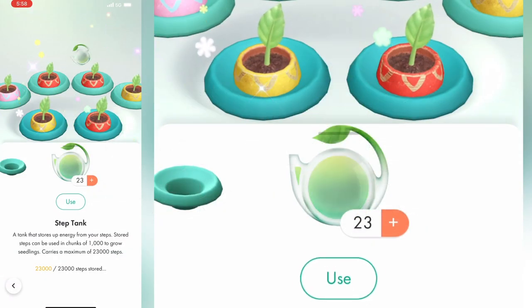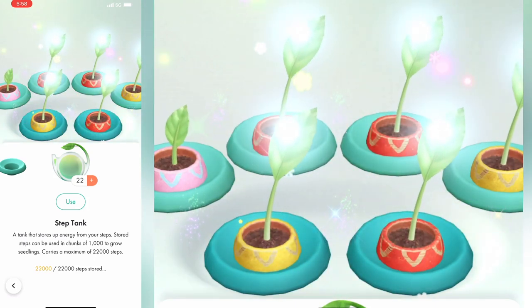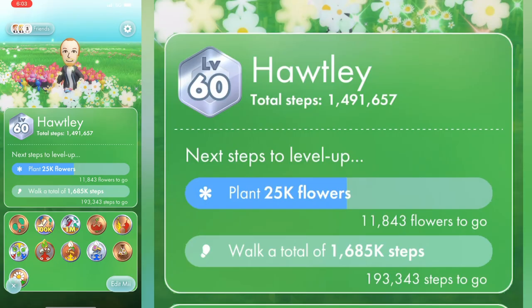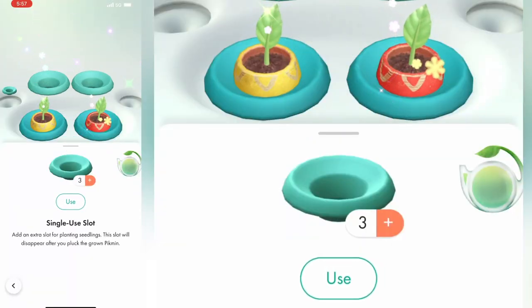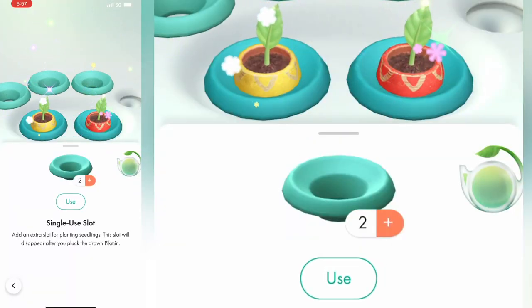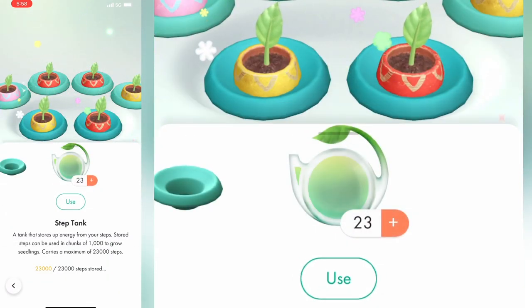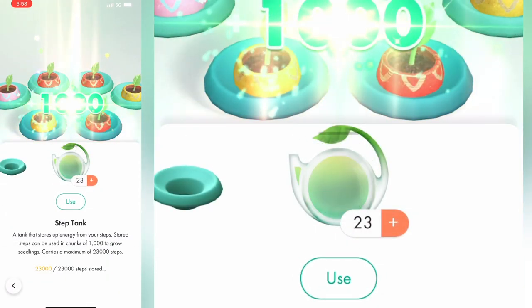Step tanks have the most effect when you've got all your slots filled. Load them up before you put one on, otherwise you're wasting all those built-up steps. It's a really fast way to complete tasks that require you to sprout more Pikmin, so build up those steps and then load the tank only when all the Pikmin sprout slots are full.